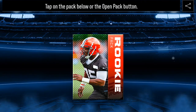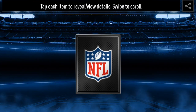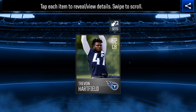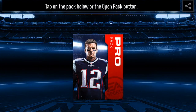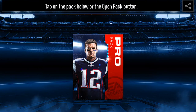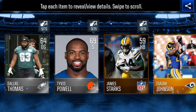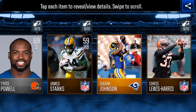Big reveal — that's your silver. There we go, Trevon Hartfield. I can say I've never heard of this guy. Next is a pro pack. Let's see what we get here. Alright: Dallas, Thomas, Powell, Starks, Johnson, and Harris. That obviously wasn't that great of a pull.